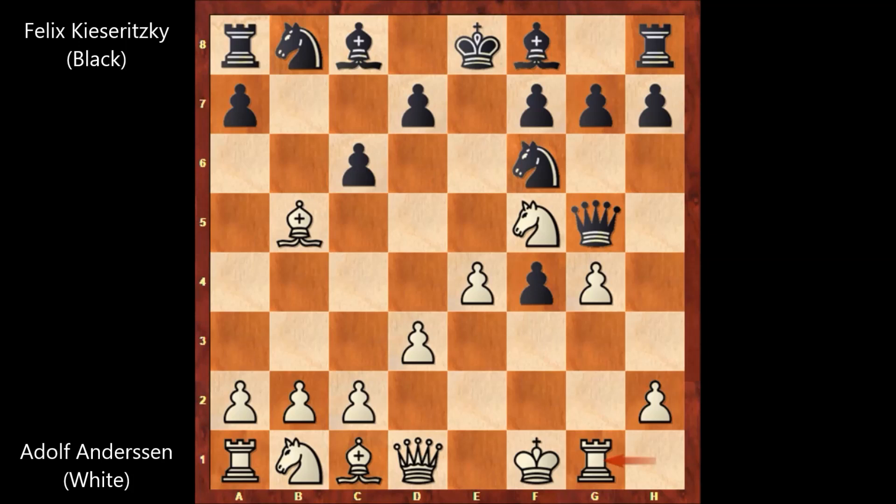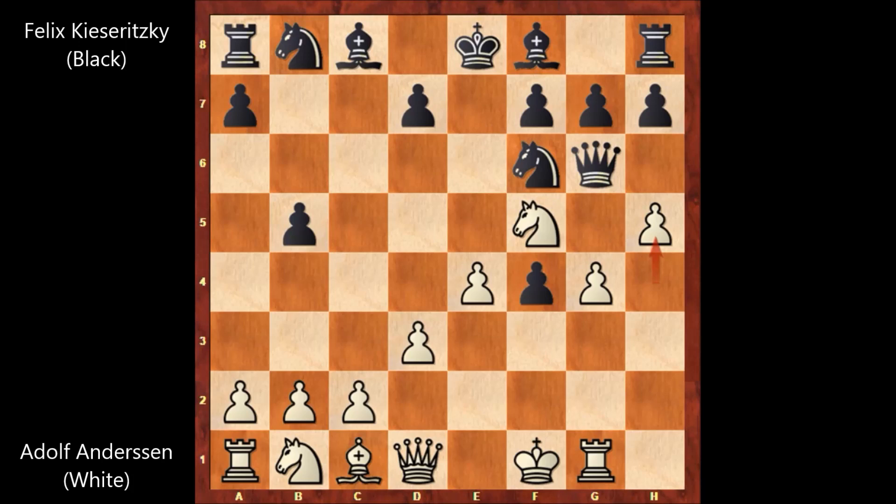Kisaritsky captured the bishop — c takes on b5. And h4, attacking the queen, queen to g6. There are not many safe squares for the queen. And h5 by Andersen, still attacking the queen. Queen to g5 by Kisaritsky, and queen to f3.